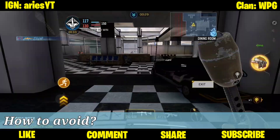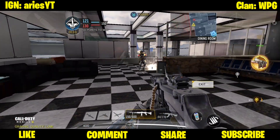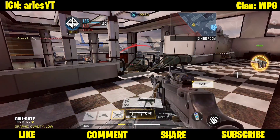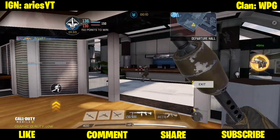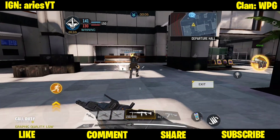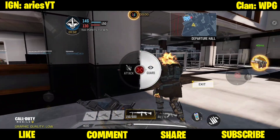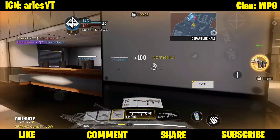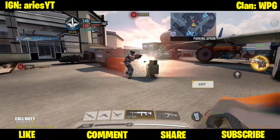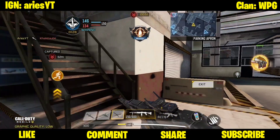Next, how can we avoid it? If your game mode is Hardpoint or Domination, you must have a Trophy System to destroy it — each team should have such tactical equipment. At least 2 of your teammates should carry it to avoid grenades and mines. When it comes to Team Deathmatch or Search and Destroy, you just have to kill them before they throw the Thermite at you. It is easy to avoid, but when you get hit, it is nearly impossible not to die. There are instances where if you are at full HP you will not die immediately, but you should leave the area right away before they shoot you. You have little chance to survive, so always attack them first.